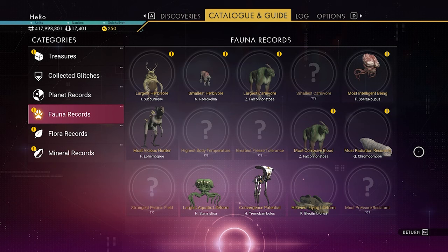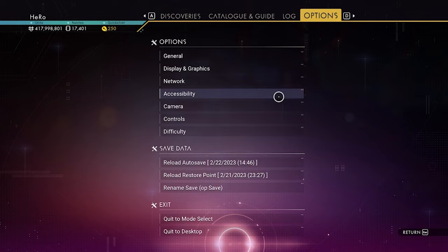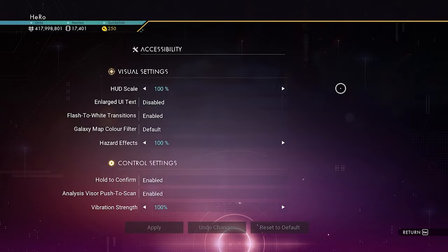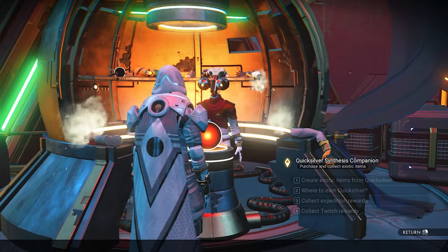We got the fauna here, and we got flora as well, plus the mineral records. I can see there is a new change in the options where you can control your visual settings — that's actually one of the new settings that came out. For Switch players, I have good news: you can now do missions for Quicksilver.